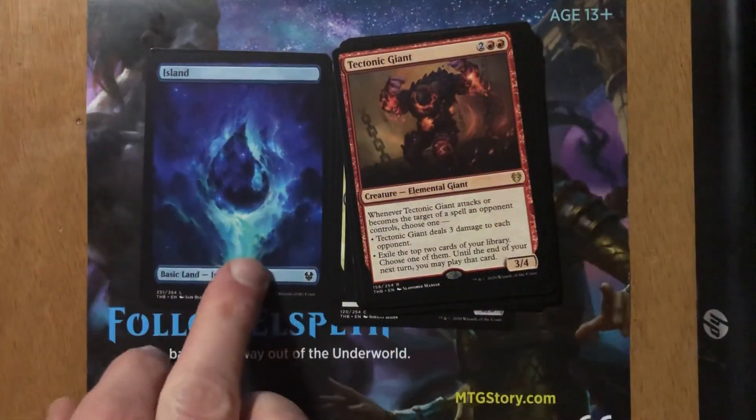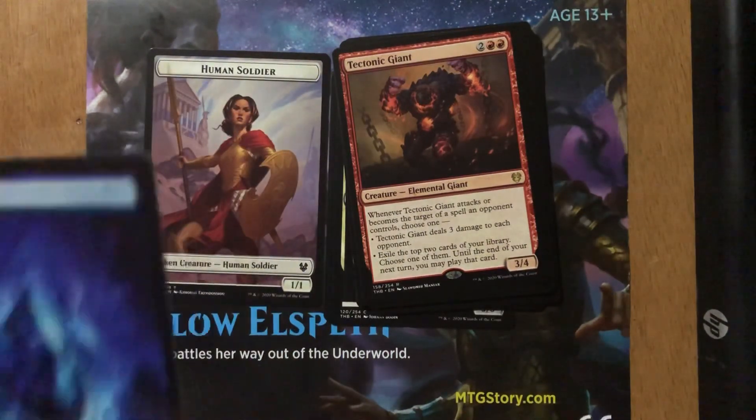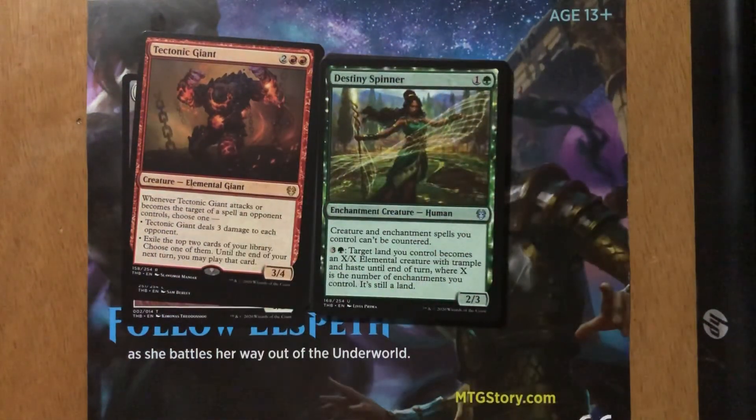An island and — let me guess — a white human soldier. Yep. So seven out of ten packs have had a human soldier in it. My best card of the pack is Tectonic Giant. Like I said, I haven't been able to play it yet and I'm really interested in seeing how it goes. Hope you enjoyed this video — if you did, please like, subscribe, and share. Until next time, when I review my science project to see if I opened cards with value greater than the $30 I spent on my Magic the Gathering Theros Beyond Death Bundle. Remember, all ten of these packs have been cracked for science.